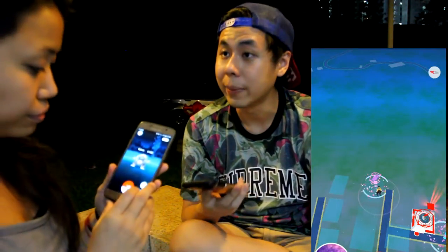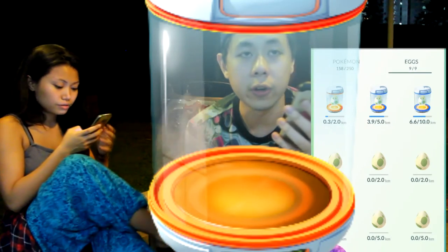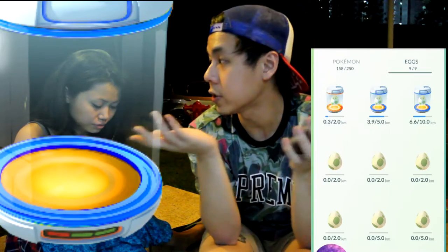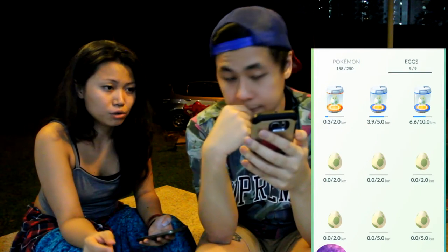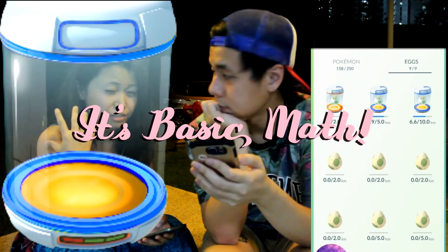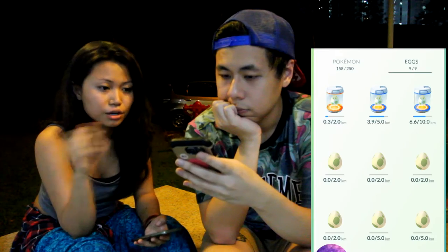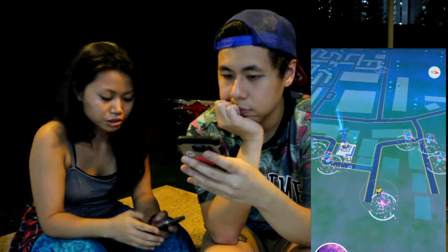You get one infinite-use incubator, and over the course of the game you get blue ones that can only be used 3 times. Use the blue limited-use incubators for 10 km eggs, and the infinite orange one for 2 km eggs — so you don't waste the limited uses. For example, if you're walking 10 kilometers and you use a 3-use incubator for one 10 km egg, you can hatch five 2 km eggs with the infinite incubator over that same distance. That's how you maximize your walking distance.